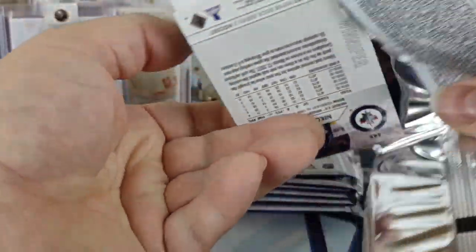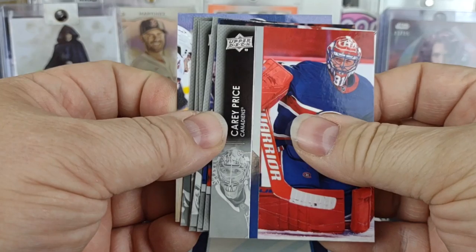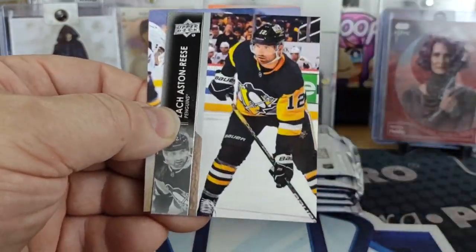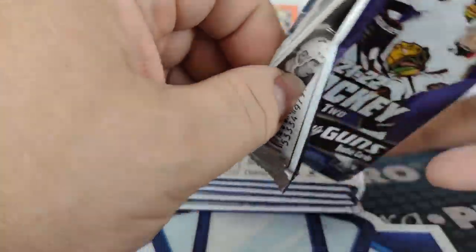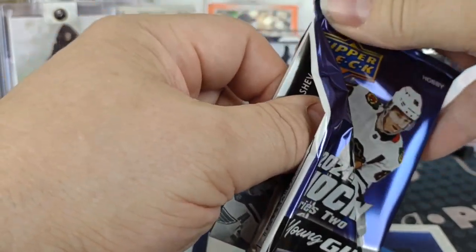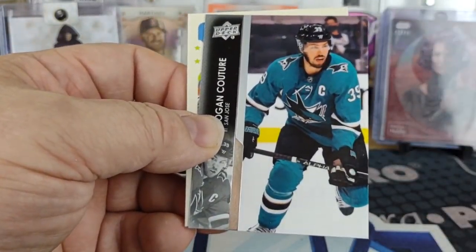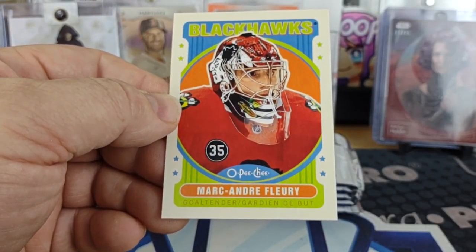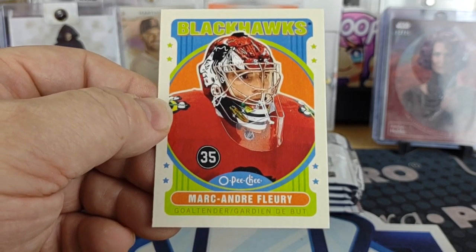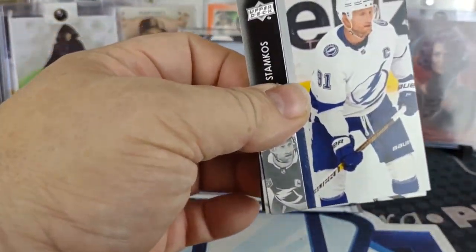Unless I get a bonus, there should only be one more Young Gun in this box. Another canvas — oh, that's a nice Carey Price with the reverse retro. Sidney Crosby. Another OPC retro — and it is indeed a retro of Marc-Andre Fleury. Update shows him on the Blackhawks, but now he's on the Wild.